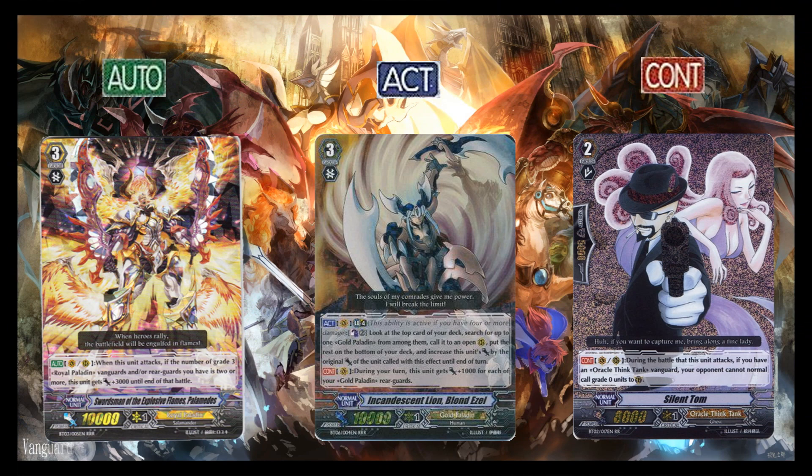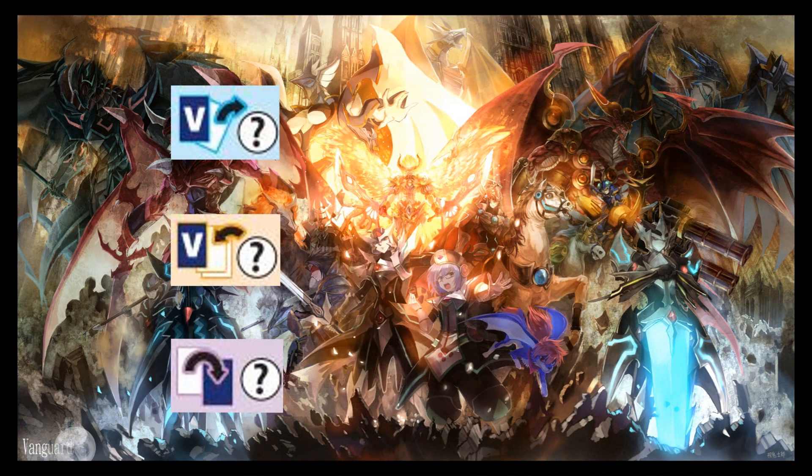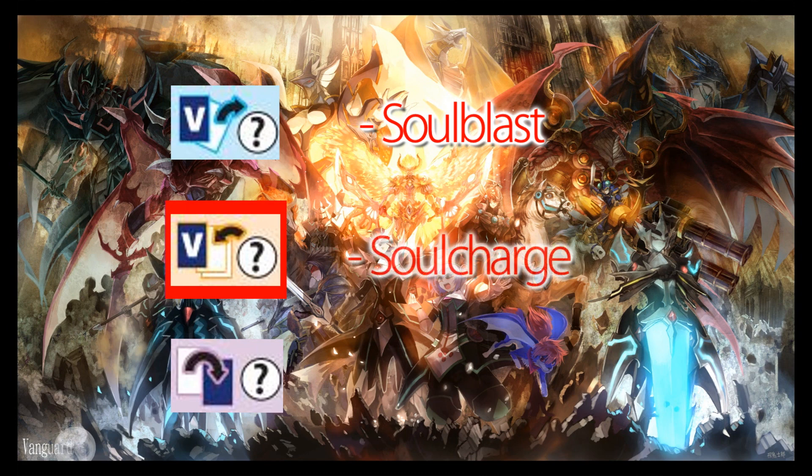The second ability is an activated ability. These effects can only be used during your main phase if the condition is met and you're able to pay the cost for the card. A lot of these costs are shown with particular symbols. With this symbol, the arrow going away from the card tells you to take a card out from underneath and put it into the drop zone — this is called soul blasting. Similarly, this symbol tells you to add cards from the top of your deck underneath the card, which is called soul charging. This symbol relates to your damage, telling you to flip a face-up damage card face down to pay the cost — this is called counter blasting.